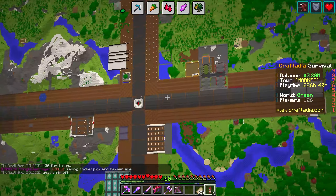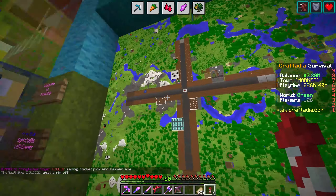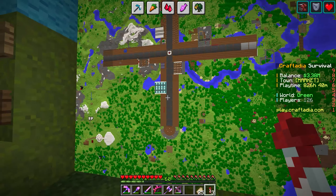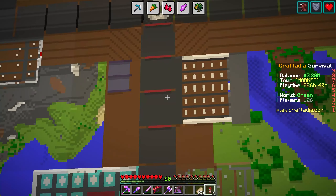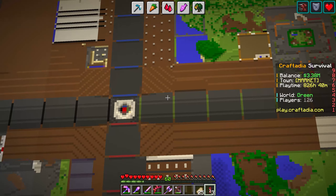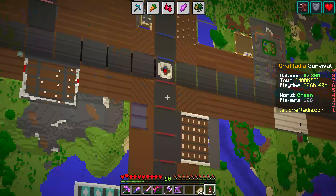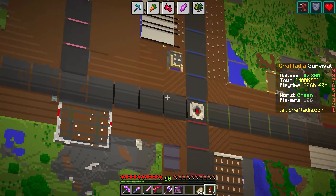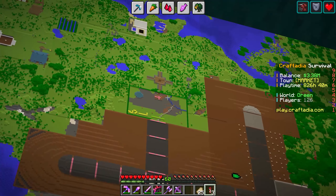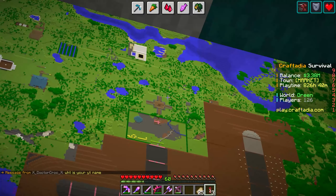So here we have the market pre-expansion — you can see we have the four wings: Green, Blue, Black, and Red. Then over here you can see the market as it is now. One thing I really like is that they added color — just a strip of color on each of the wings so you can tell which is which from the sky. I like that a lot. Here we have Pink Wing, the newest addition.